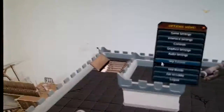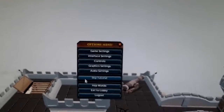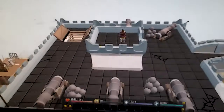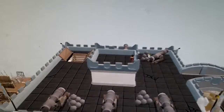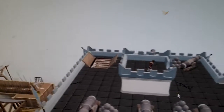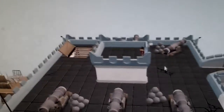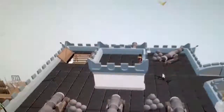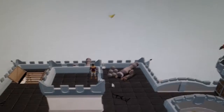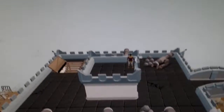Hey guys, what's up. So I'm playing RuneScape right now and I can't figure out how to get out of this thing. I've pressed every single button on my keyboard, looked at the controls, went into this menu — skip tutorial doesn't do anything. Sorry for the shakiness of the camera, trying to stabilize it.